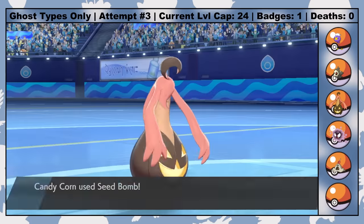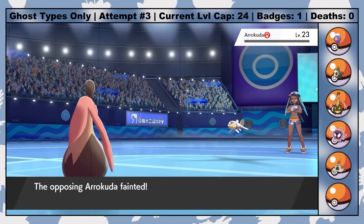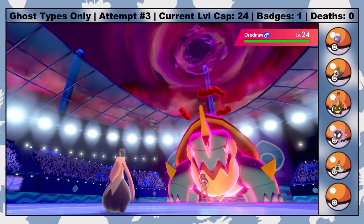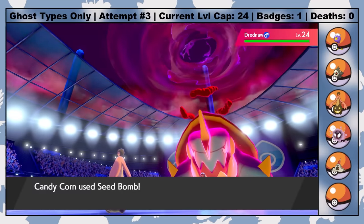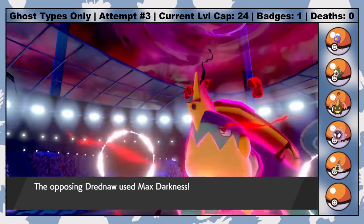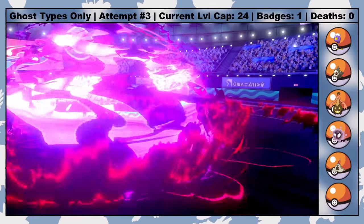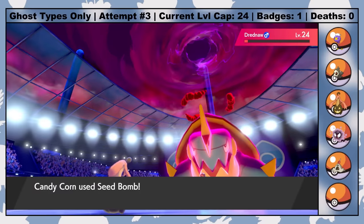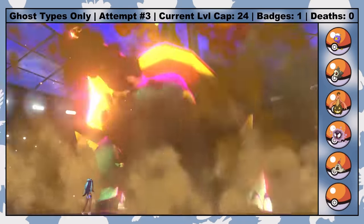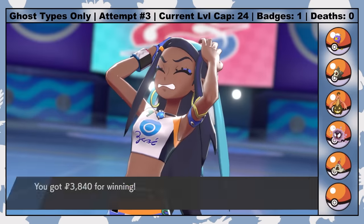With my new Gourgeist pal, I'm able to steamroll through Nessa's first two fishy friends. Goldeen and Arrokuda are both nuked by a single Seed Bomb apiece. Her Drednaw Dynamaxes last, so we aren't quite able to get the one-shot with a single Seed Bomb, but Candy Corn is relatively bulky on the physical side, and his follow-up Max Darkness does just over 50%. With one last Seed Bomb, we quite literally blow up Nessa's turtle — he straight up explodes — and the second Gym Badge is ours.